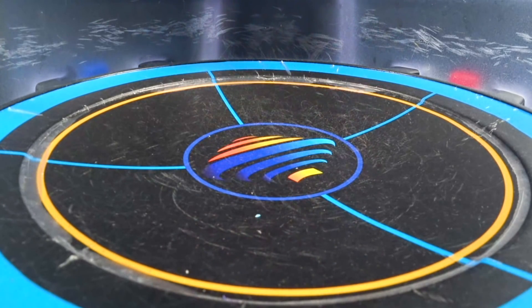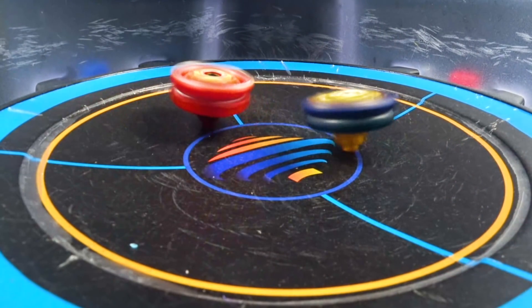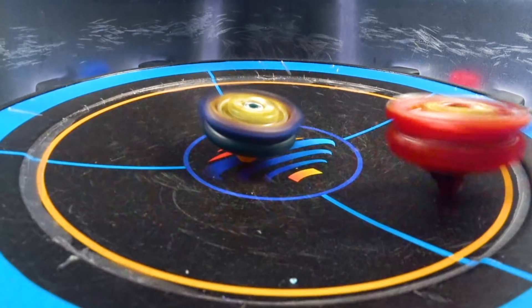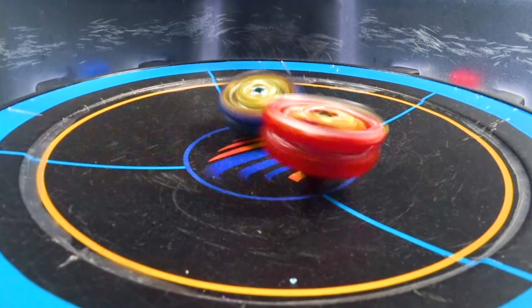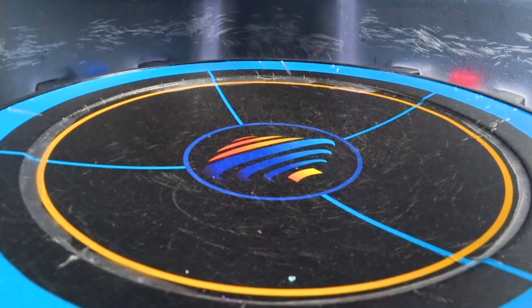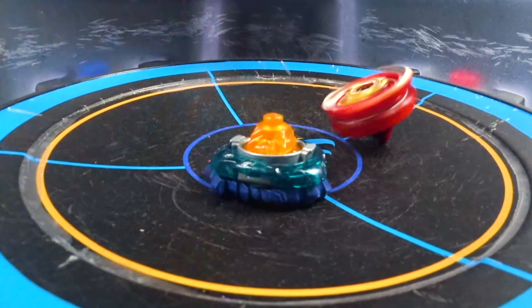Anywho. Let's put Achilles on top. I don't even think I need the Xtend Plus now — it's pretty much going to Fafnir. We are definitely making Fafnir bounce around, that is for sure. We're going around — two hits, oh more hits. I actually didn't even think Achilles would be doing this well, because Fafnir should just be spin stealing.